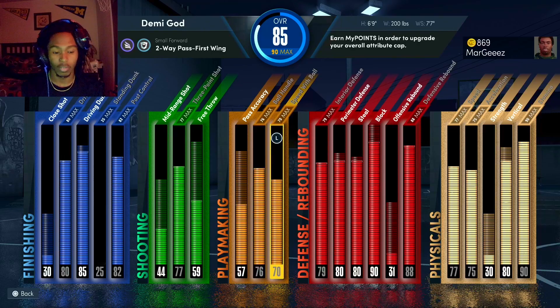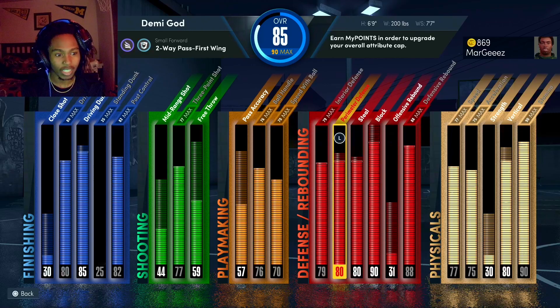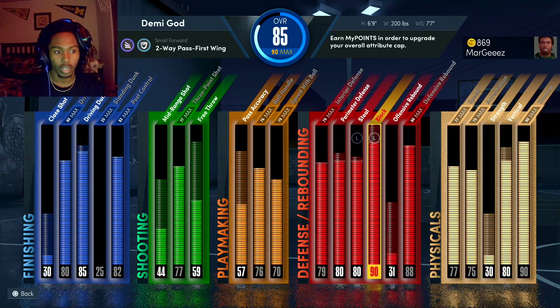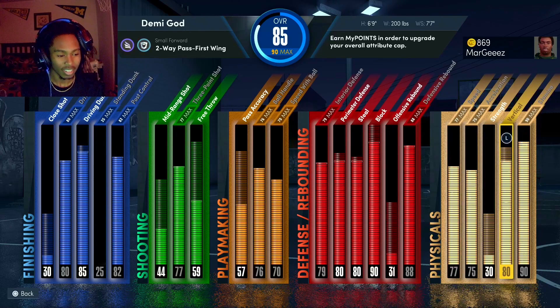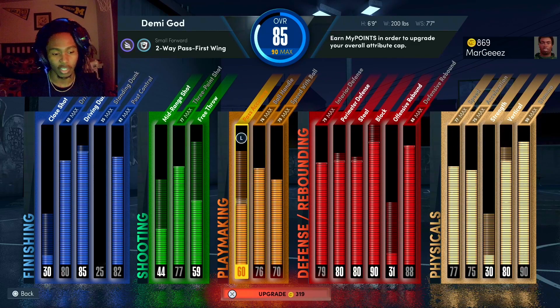Y'all just see it — this build is really well-rounded. I really made it because I wanted a build that can guard centers when I'm on the 1v1 court. Y'all see that 7'7" wingspan? Yeah, that's the max wingspan for 6'9". I made him a small forward — if y'all was wondering what position. I feel like this build gonna be real nice. I used him in the my player builder game and I was going crazy a little bit.